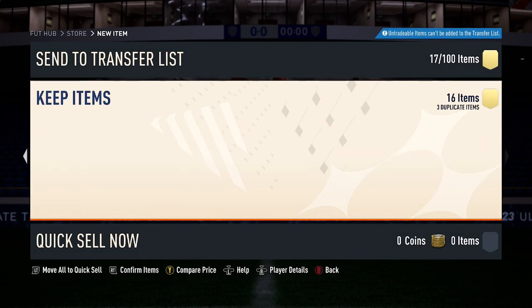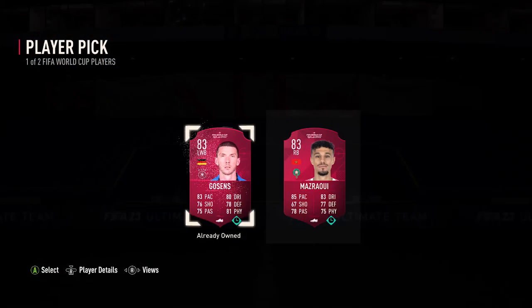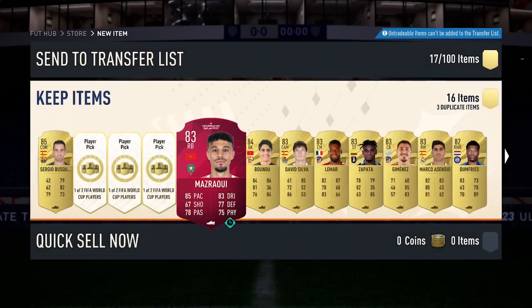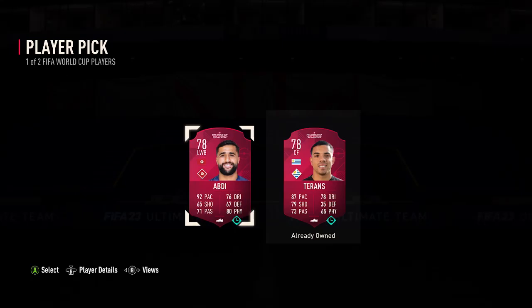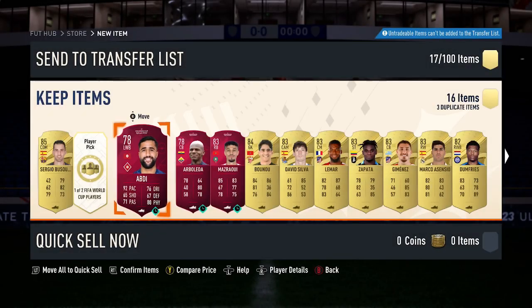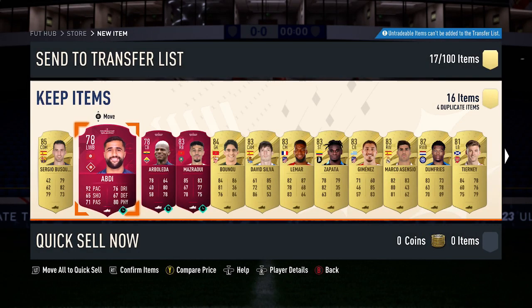84 and some 83s just there, nothing worth mentioning on this page. Then you get the player picks: 83 just there, second one is 78, next one 78 again. For the final player pick, two duplicates. But for you guys, hopefully you can get something decent from this SBC. Peace.